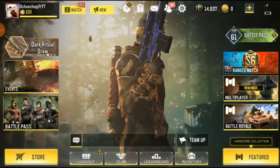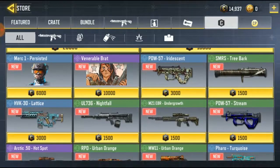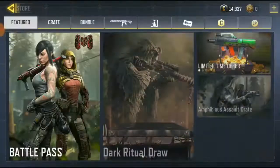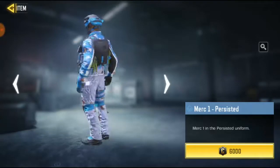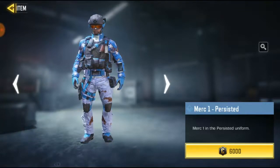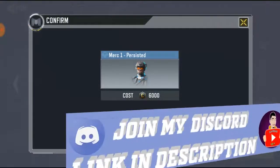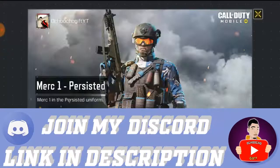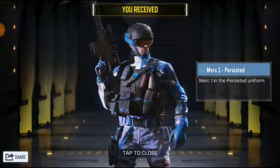There's actually a free new skin in the credit store — the store has been updated. Go to the store, go to credits, and you'll see a free skin. It's going to cost you 6,000 credits, so it's basically free. You'll be able to get it right away.